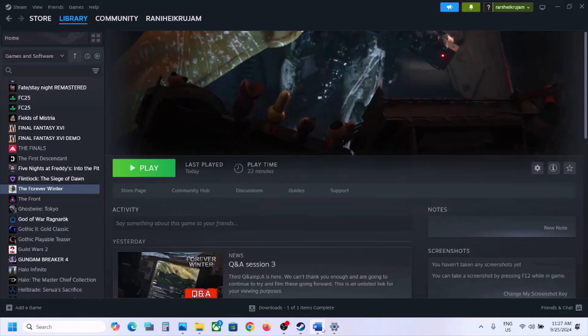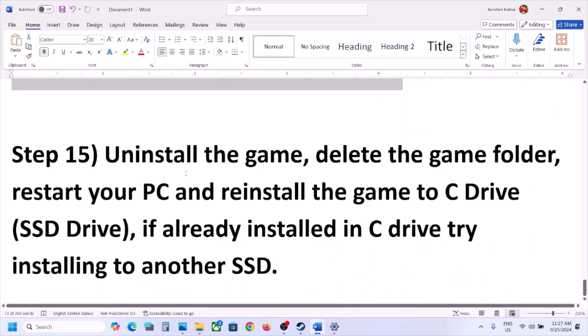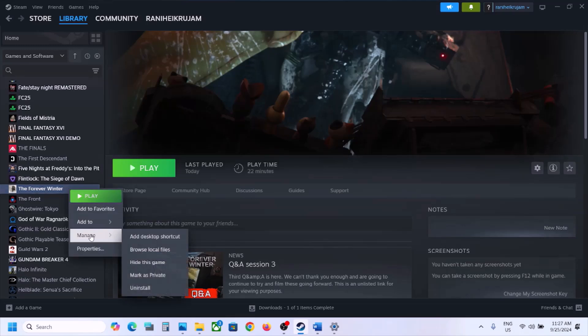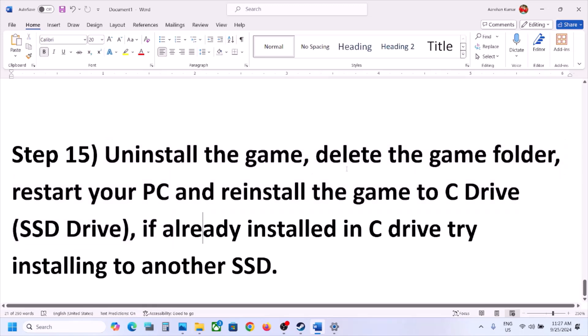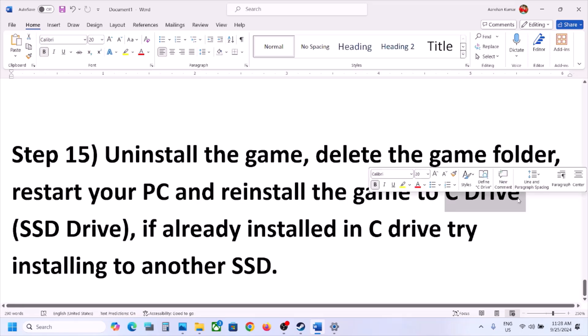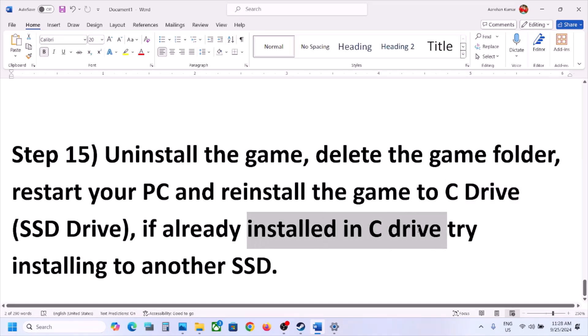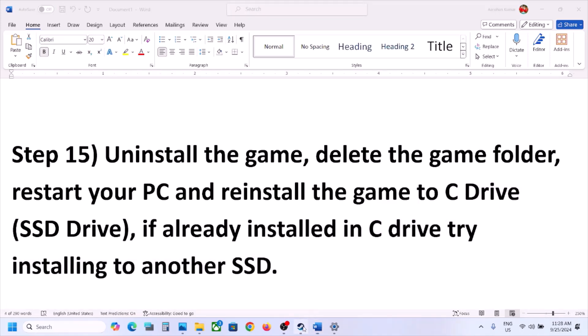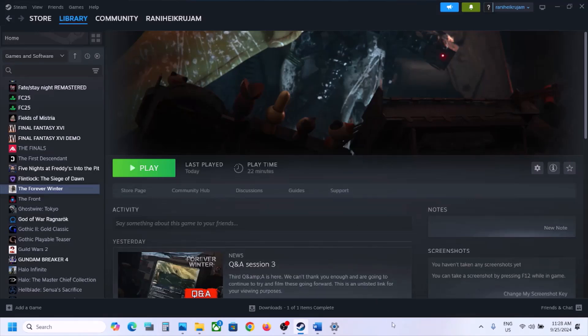The final step is to uninstall and reinstall the game to a different drive. Right-click the game in Steam, select Manage, then Uninstall. After uninstalling, go to the game installation folder and delete the remaining game folder. Restart your computer. If the game was on D or E drive or an external drive, try installing it to the C drive. If it was already on C drive, try installing it to another SSD. One of the steps shown in this video should help you get the game running on your Windows computer.